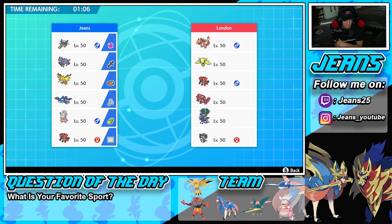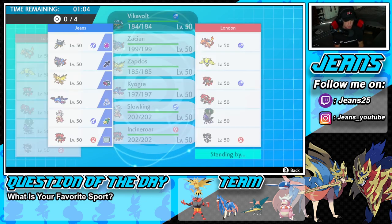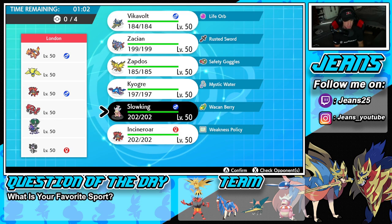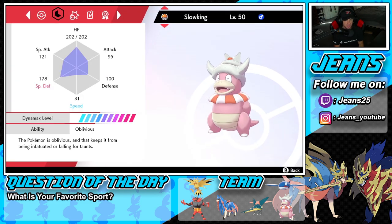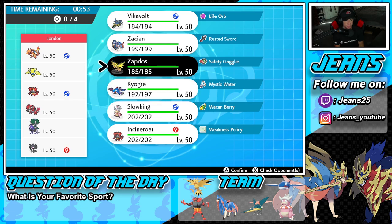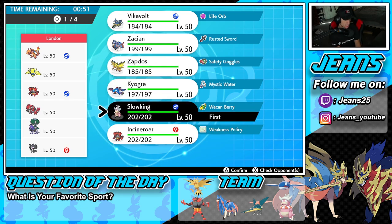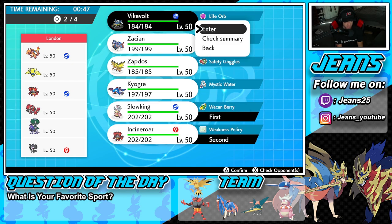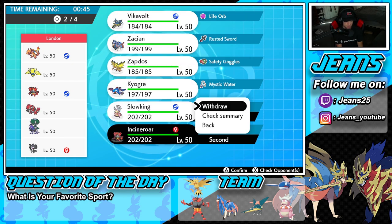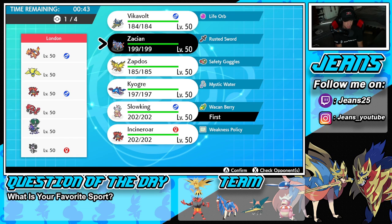How should I lead this? The only way he counters trick room is with Gothitelle, but we have Oblivious on Slowking which stops Taunt — I love that. I think I'll go for the trick room setup, or I could just lead Zapdos. Actually, I think I'll lead Slowking and Incineroar, or maybe Zacian as a threat. I can always protect Zacian too.